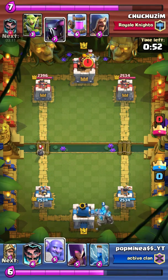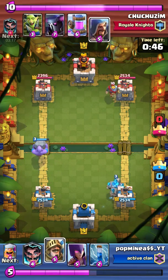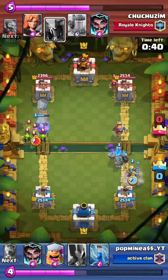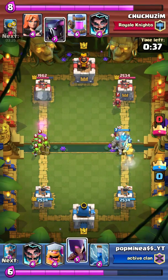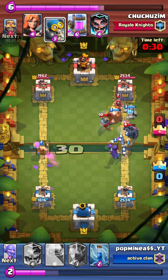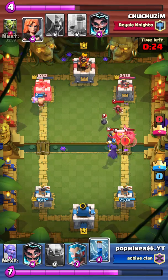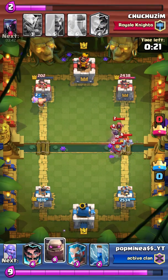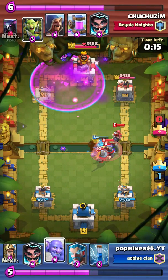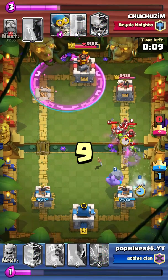I go with a Golem push on the right side because I know he's going to do something with his Golem. I just wait and make a little push as a diversion to pressure him, because I knew I could get my Lumberjack over — he was using a lot of elixir just to take out that Golem. Then he was just peer pressuring himself, like wait, what? He was gonna push so I countered with a Golem to do some chip damage to his troops and take them out. Then I flanked and got his tower.